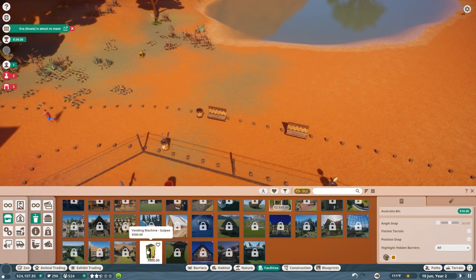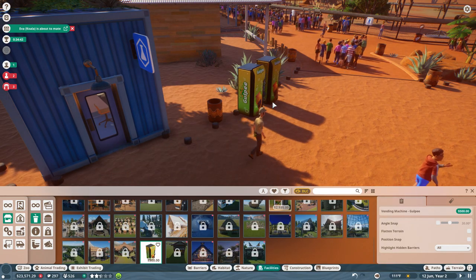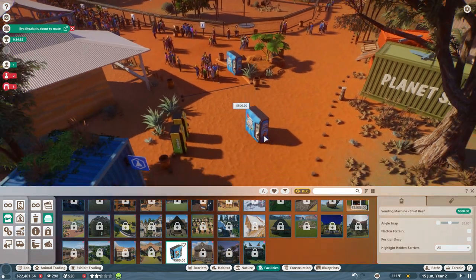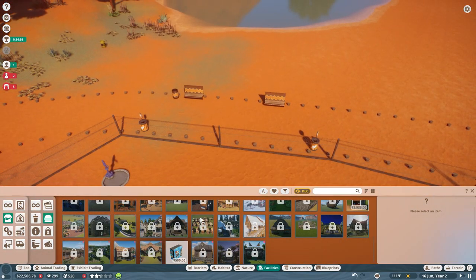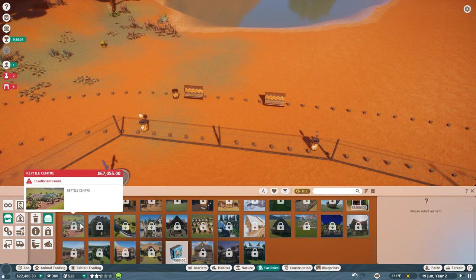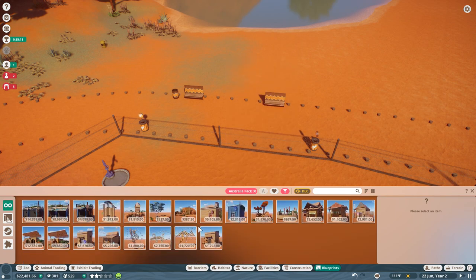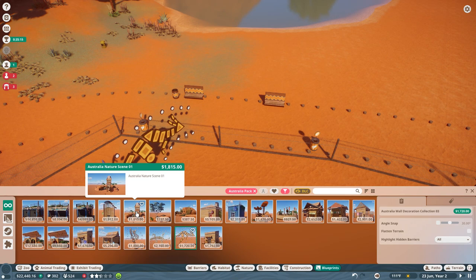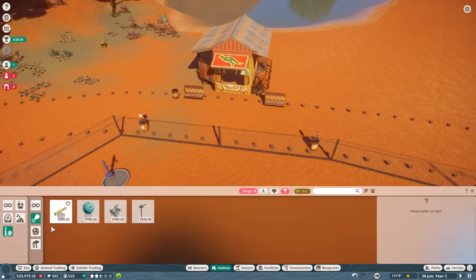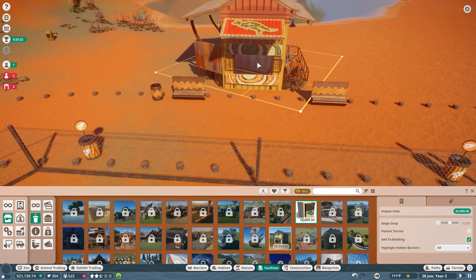Oh, there are vending machines — that's something new in this patch! You can put down vending machines that let people grab something quick to eat and drink. We're going to put down a few of those to take the edge off. Let's filter by Australian content pack — oh, look at those wall decorations! I love these nature scenes. I just don't have time to dwell on the details because we're almost out of time on this challenge.